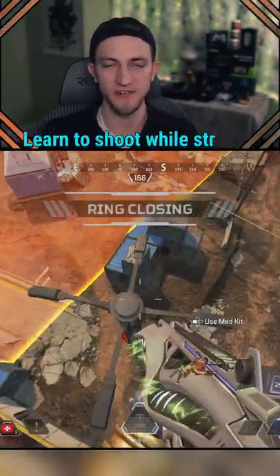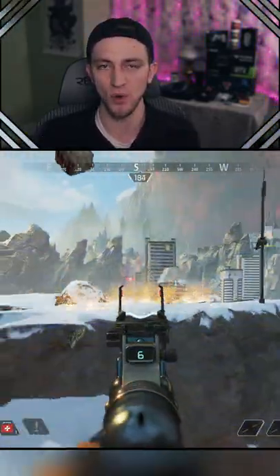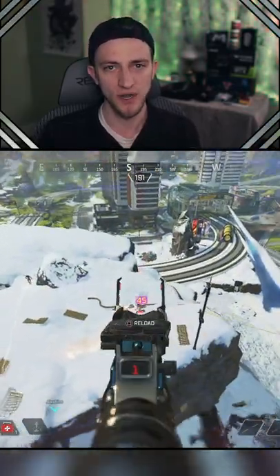If you're going up that lift, you better be strafing back and forth like your life depends on it, because it's a nice blue beam in the air and it gives an audible noise that you're going up it. So when you get into that lift, make sure to be strafing back and forth.